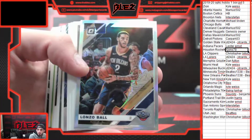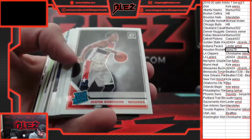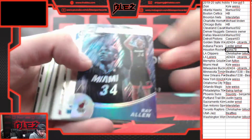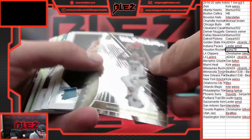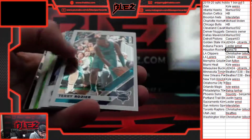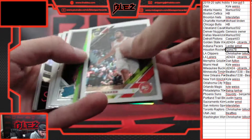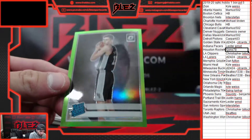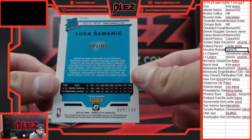Hollow of Lonzo Ball for the Pelicans. What's up, Garrett? Rainmakers hollow of Ray Allen for the Heat. All clear for takeoff — Giannis. Joe Harris, Rainmakers. Lime Green rookie 149.